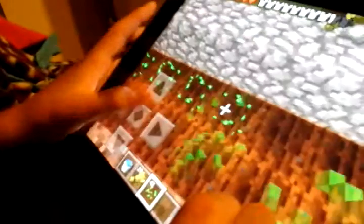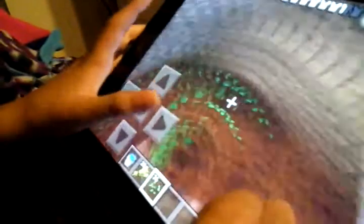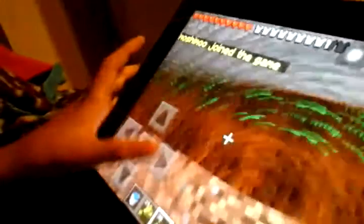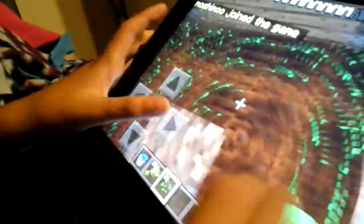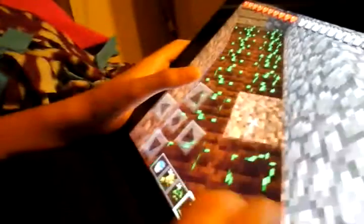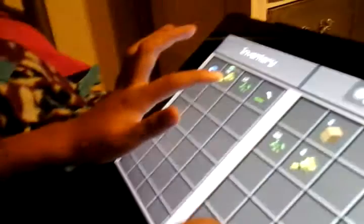There we go — I forgot that wheat right there. Why do you keep leaving? I just got disconnected anyway. Why do I always miss that jump? Someone just stuck in the cactus. Why is there wheat in here? Weird.